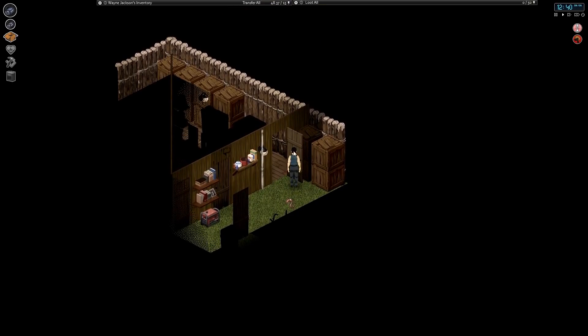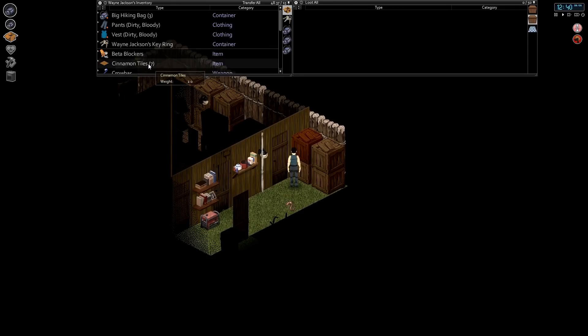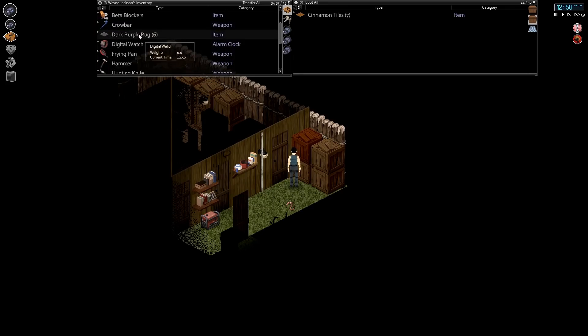Hello everyone, my name is Nomus and welcome back to another episode of Project Zomboid Hardcore Survival. We are picking up here several days since our last episode, where we were down at that nameless town between Riverside and Muldra, hooking up another generator to another gas station. That makes three gas stations we can now visit whenever we need to, which opens up a lot more possibilities for us.